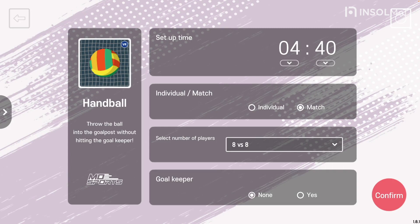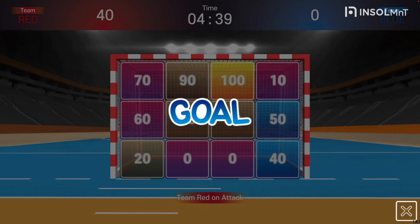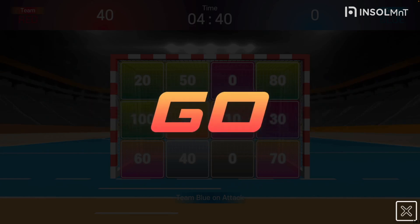Finally, the goalkeeper setting. If you select none, the scoreboard will appear on the screen. You earn points as many as the number of goals you scored. Let's play together.